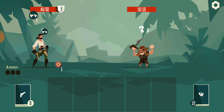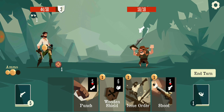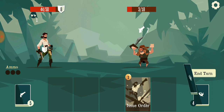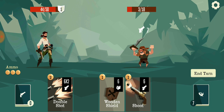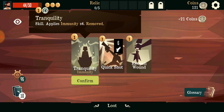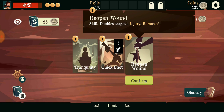I hope I get some ammo next turn. My broken leg. We'll shield. What's this? Immunity to debuffs for four turns or up to four times. Do range damage and draw. Skill double targets injury.